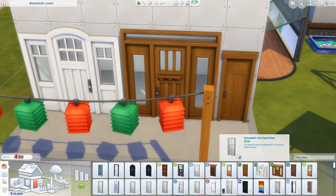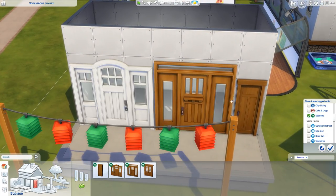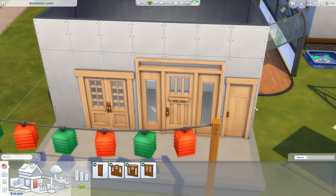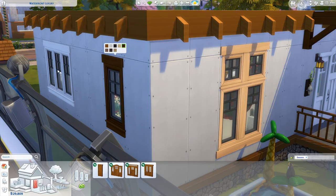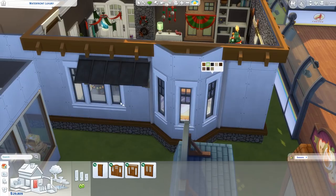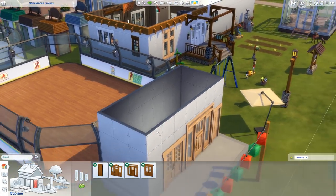We also have the double door. Obviously all of these have matching colors. One thing I did notice is this particular color - some of the windows don't have it. This one has it, but if you look at one window there's one extra swatch, and on another there are two. It has literally all the other colors in the same spots, except for the last one. I'm not really sure what the reason is for that - I don't know if that's an oversight in this particular window.